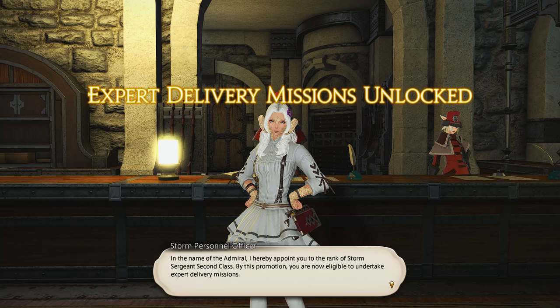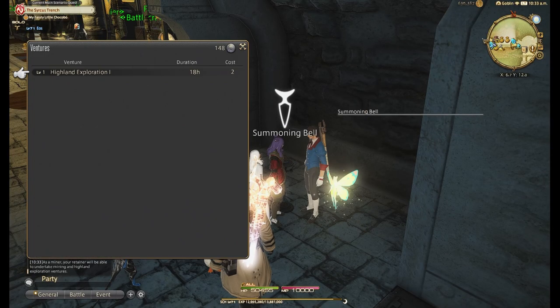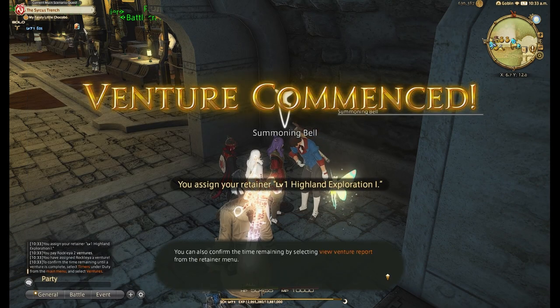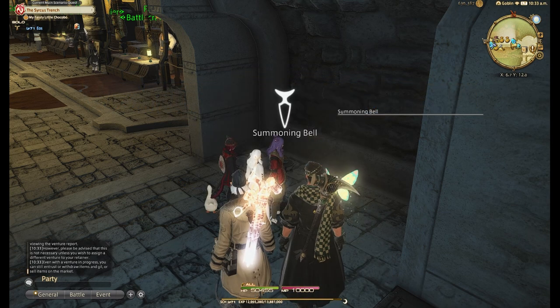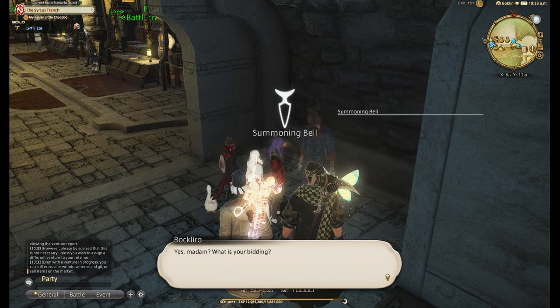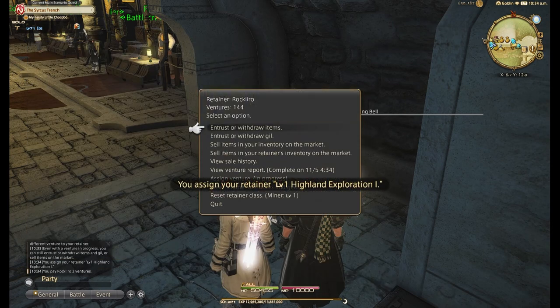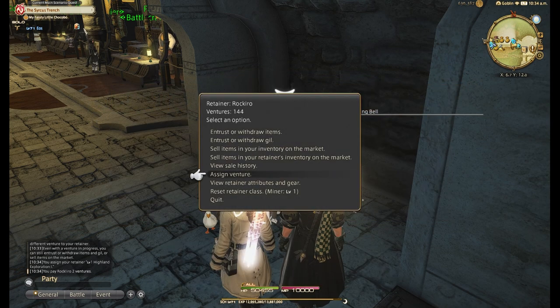The only other thing you need is venture tokens. If you've not leveled up your grand company to unlock expert deliveries, you'll want to do that first. I do have a video up which will be at the end of this video. This is important for all gameplay and not just for retainers. This method of leveling retainers also feeds you grand company seals for more ventures, so it can be a little self-sustaining.